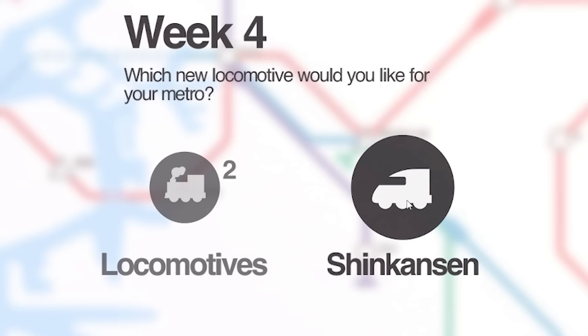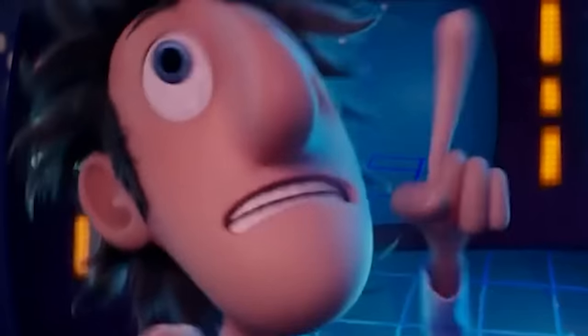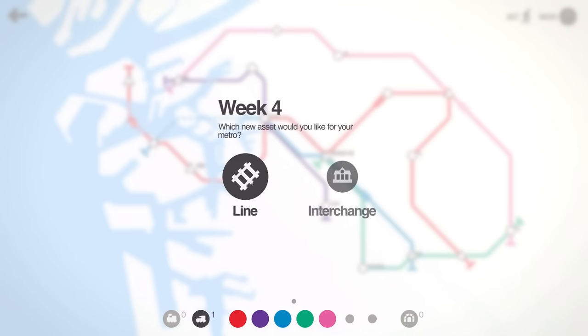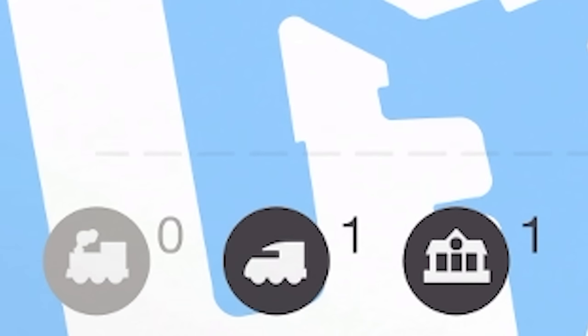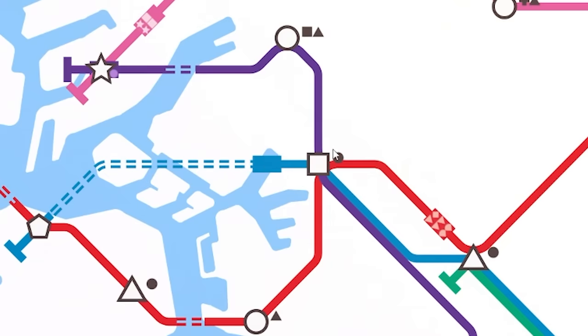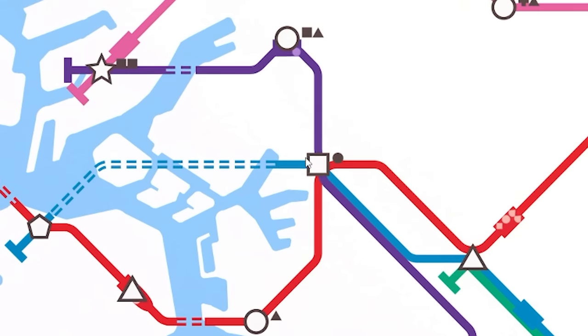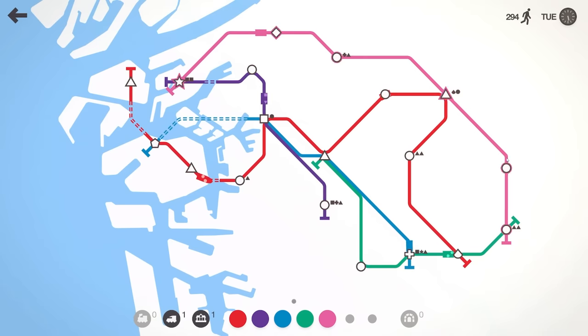Week four — we're going to grab a super fast train. And then rather than a line I think I'm going to go with an interchange — these are just stations that have twice the capacity. I'm going to keep an eye on where the traffic is mingling, as a lot of colors are going through the square, and then add it where it's needed most.